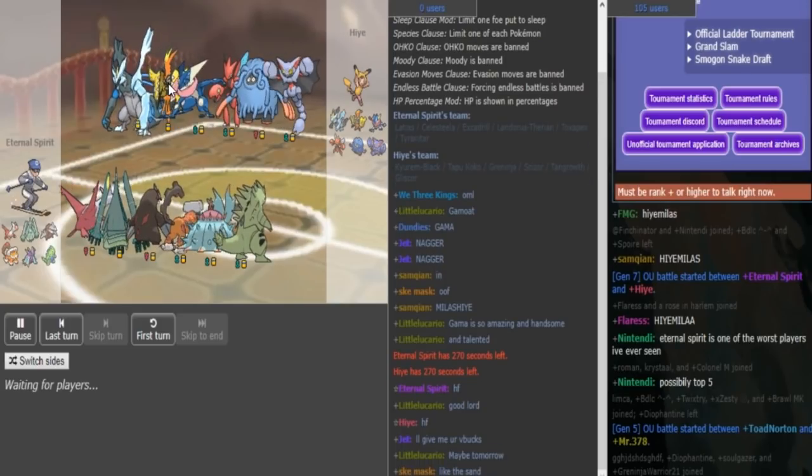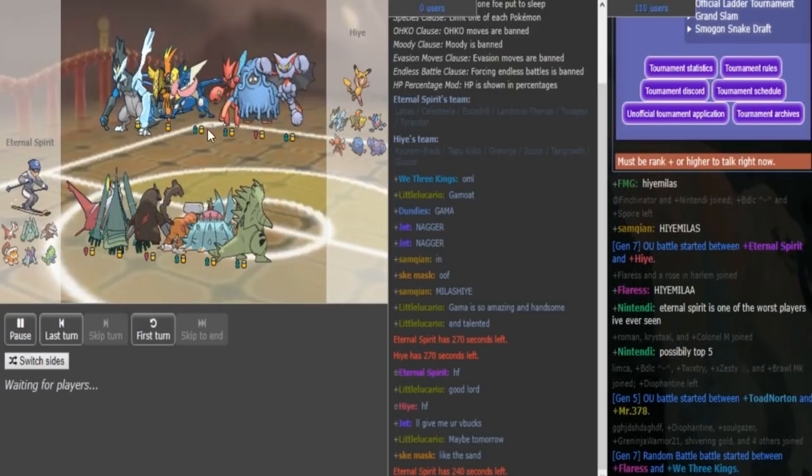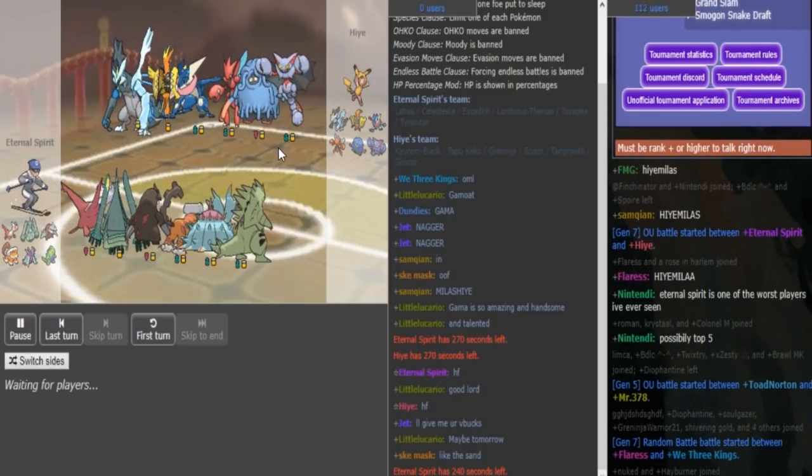Defog has to be on this — I'm thinking more so defog is probably on the Kommo-o, because Kommo-o can at least force out Toxapex and kind of keep Toxic Spikes off. We have seen teams like this used in World Cup. I think ABI built for him in World Cup when he used a team like this, and Blunda used a team also like this with U-turn spam into breakers in Smogon.